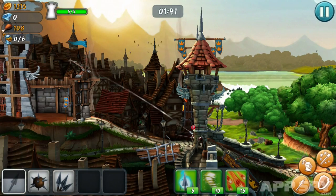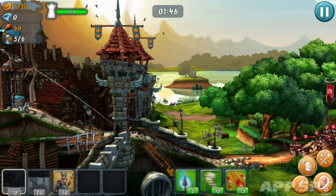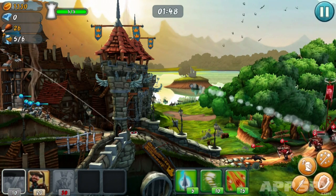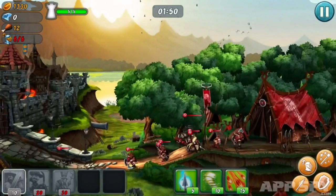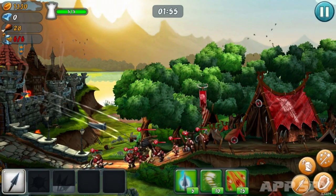If projectiles aren't enough, then you can also call in the troops using two separate systems. The first follows the standard tower defense formula, with you spawning swordsmen, archers, priests, and numerous other unit types to defend your castle at the touch of a button.